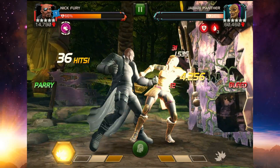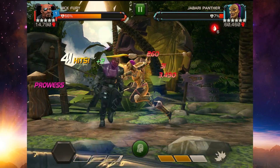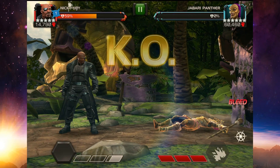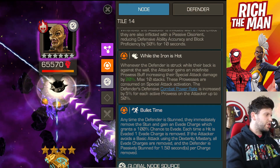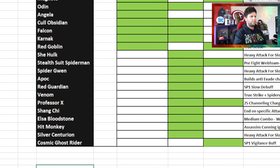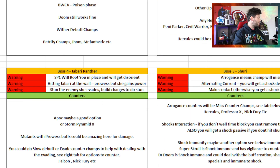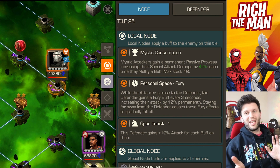I'm personally not a fan of Bullet Time, so I just use Apocalypse. But it depends how you want to build your team. If you want evade counter champions, that opens up options like Falcon and Nick Fury. In the spreadsheet there is a tab with Miss and Evade counters for you to consider — those provide further options as well.